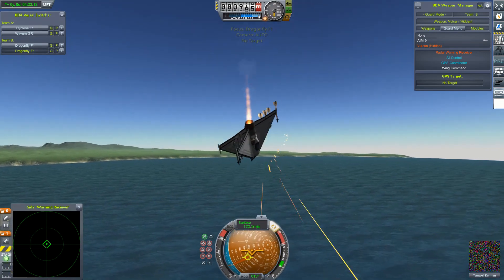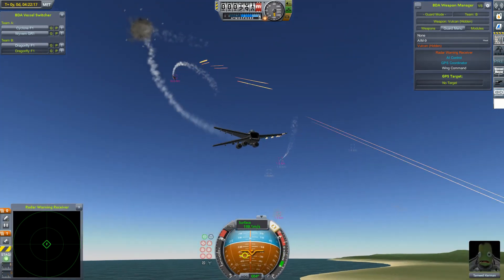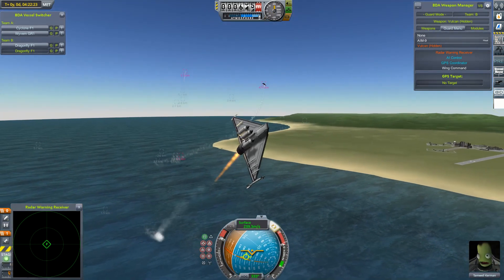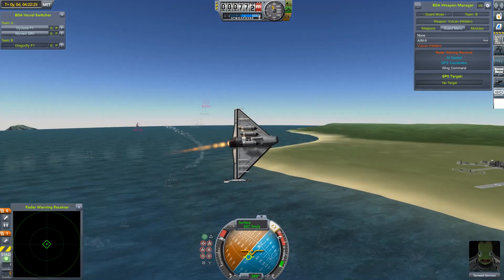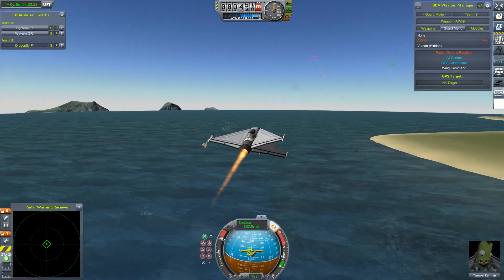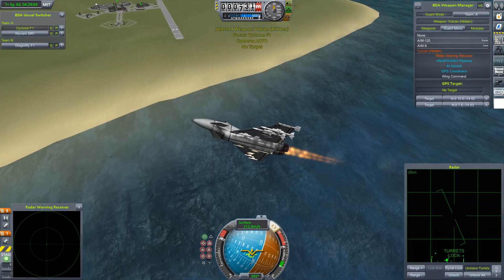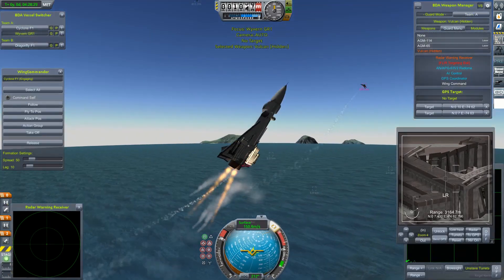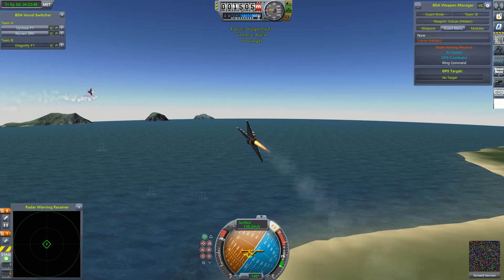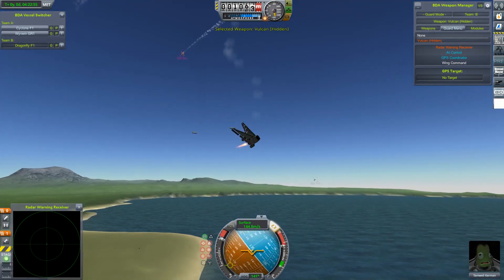Those Dragonflies seem to be concentrating on that Cyclone, which might mean the Wyvern can come in and just shred one of them — and it seems that is exactly what has happened. So this one's damaged too — it might be that they've pulled victory from the jaws of defeat. As the shots rain in, he can't be long for this world. He has one missile left and fires that off, forcing the Cyclone to break off from the joust. Nicely done. But the Dragonfly trying to get onto the back of the Cyclone — he is gone.